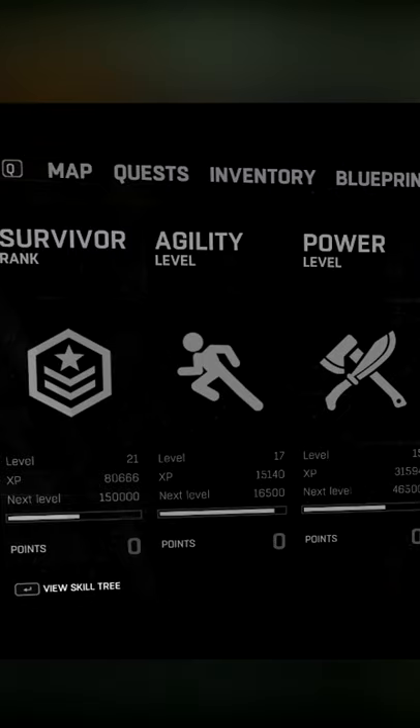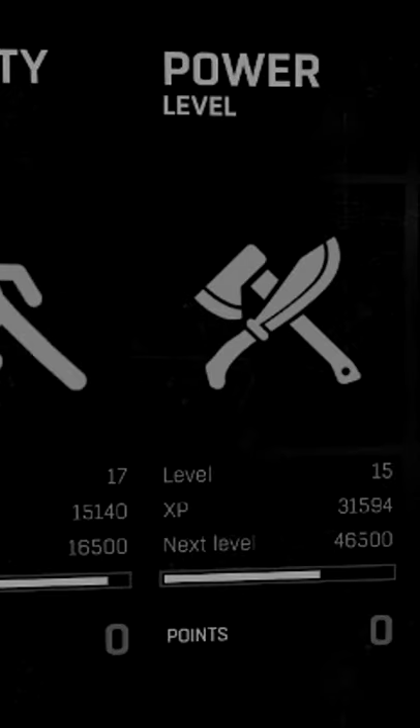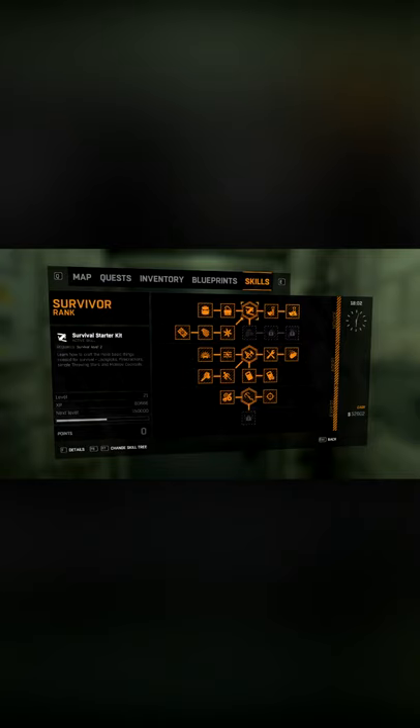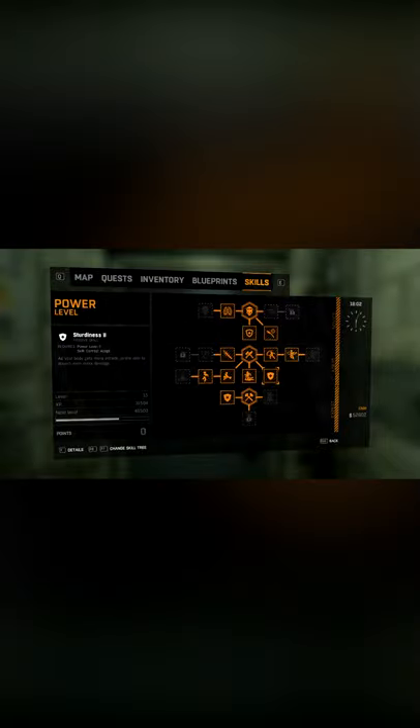Dying Light 1 had three different leveling systems at launch: your survivor level, your agility level, and your power level. You leveled up your survivor level by doing quests and gaining XP like in any other game. You leveled up your agility by doing parkour moves, and your power — you guessed it — was by bonking people on the head.